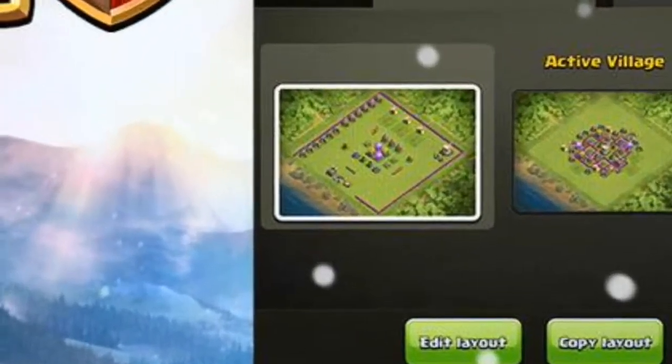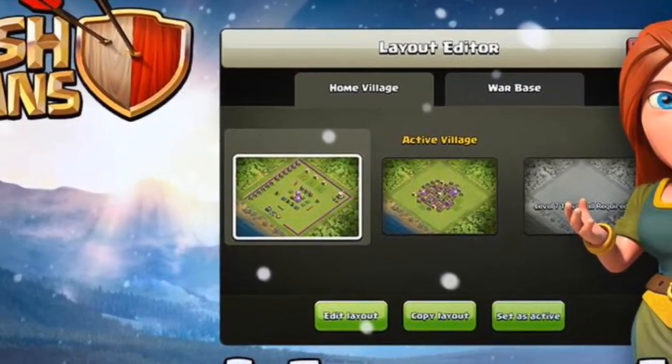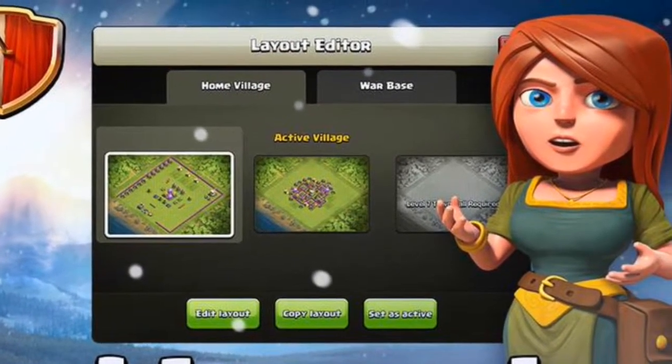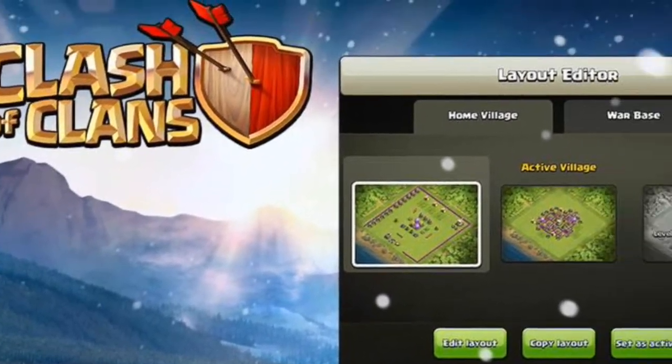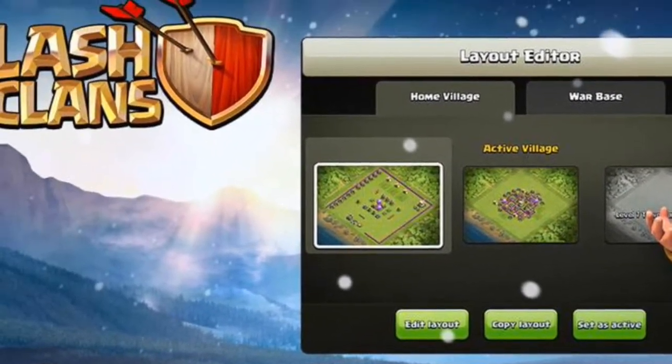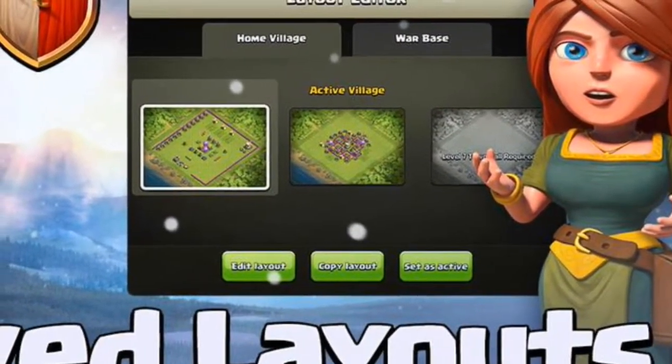You can save up to three layouts, which looks pretty sick. I can't wait for it — I can have the troll base, a trophy pushing base, and a farming base. That's gonna be my three layouts.